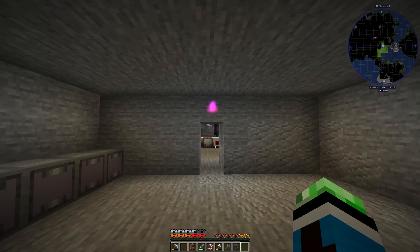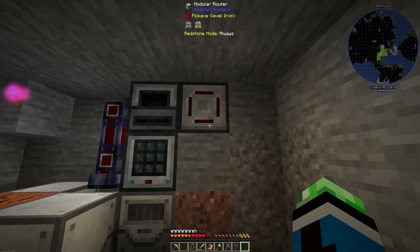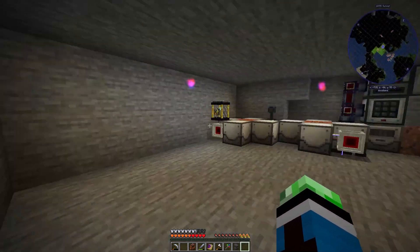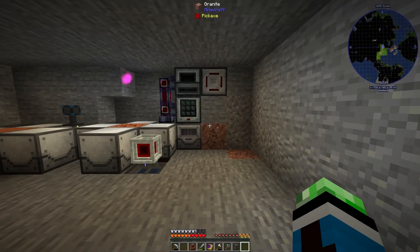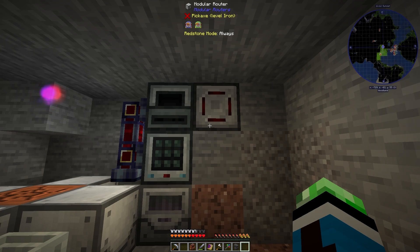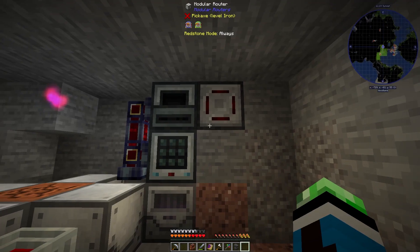Between episodes, I was debugging something that was kind of weird. When I started up the world, my modular router wasn't sending plastic to that drawer and I was debugging it for like 20 minutes or something. I was about to submit a bug report to modular routers, but then somehow it fixed itself. The plastic wasn't stacking and honestly I have no idea what fixed it.